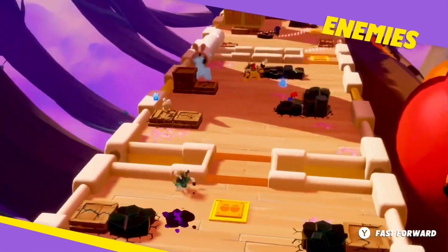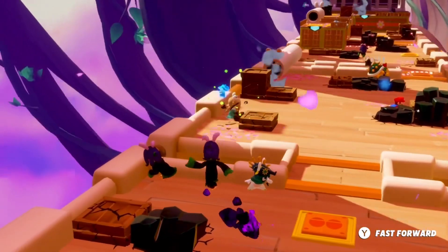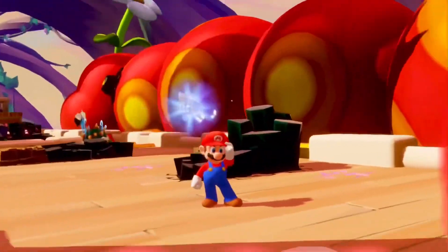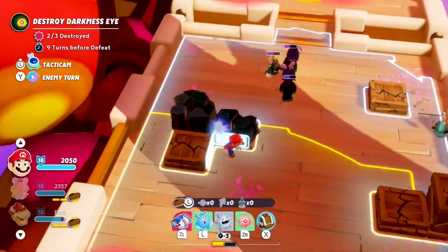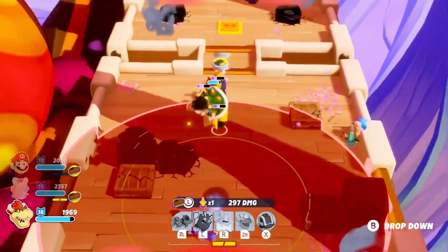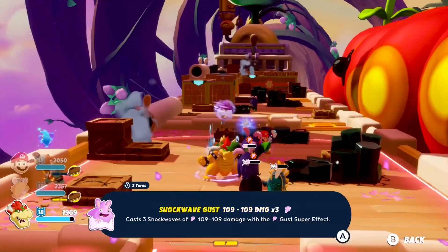New enemies are spawning behind us — we must get rid of them quickly. Let's use Mario's Spark Glitter to lure those enemies out into the open before triggering Mario's signature ability, Hero Sight. It's time for Bowser to get his revenge. His landing damage ability, combined with the devastating power of Zephyr Break — his chakra spark — and Mario's support fire will make short work of this group of enemies.